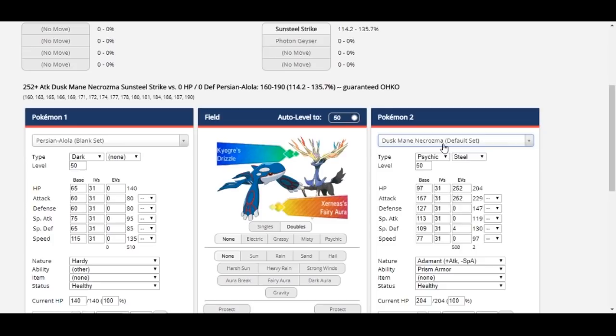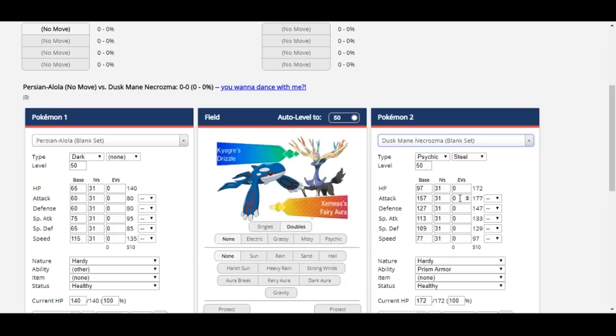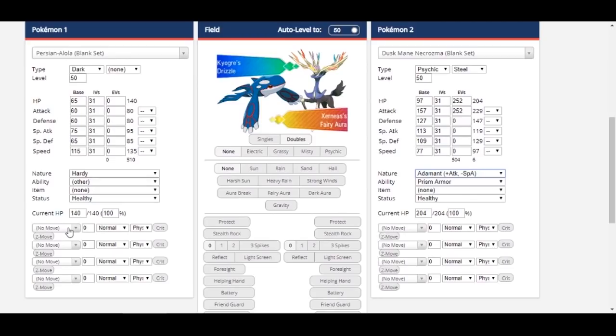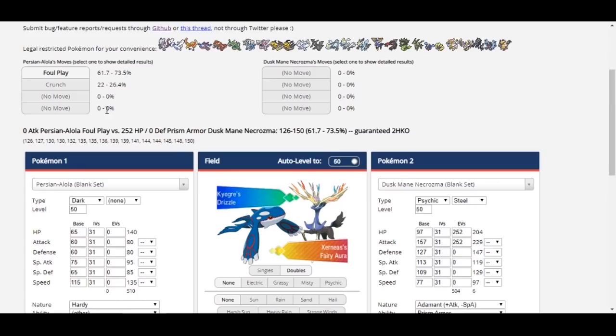Let's start off with Foul Play. Foul Play is a 95 base power dark type move that uses the opponent's attack stat instead of the user's attack stat in damage calculation. For example, take a look at my Alolan Persian versus the opposing Dusk Mane Necrozma in the damage calculator. If I give Persian both Foul Play and Crunch, but manually change Crunch's base power to 95 instead of its regular 80, there's a significant difference in damage. Foul Play is doing 61% at a minimum and Crunch is doing a measly 26% at its maximum.